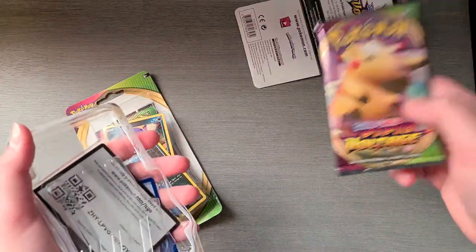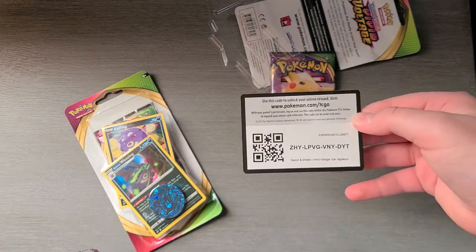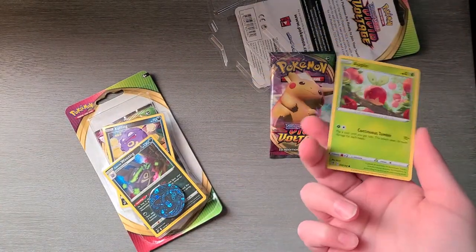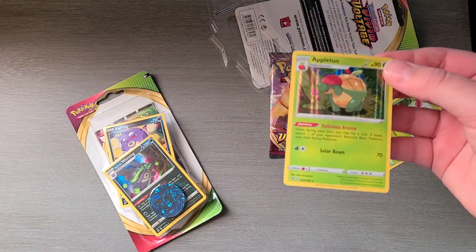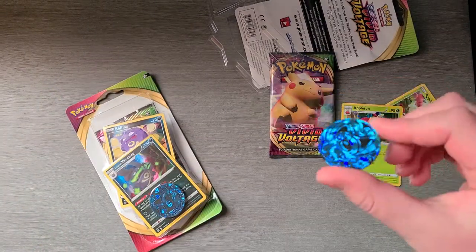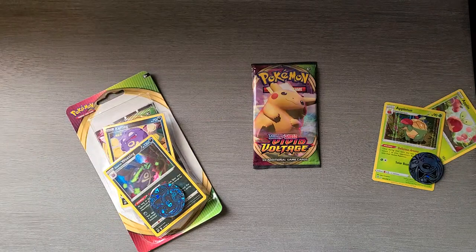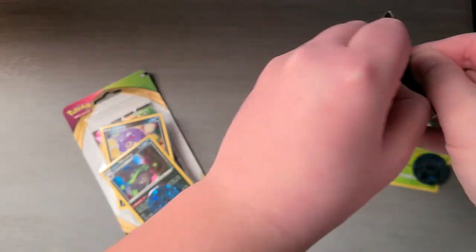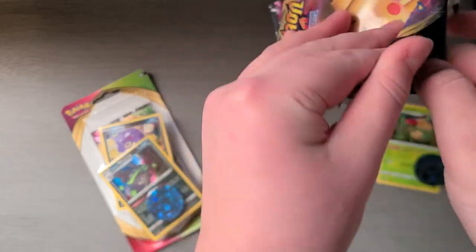Okay, you got one Vivid Voltage booster pack and a code card. You got an Appletun card and then you got the holo card, which is nice. And then you got a Fione coin. I got this all from Target. They have not been restocking cards at all, so I'm happy they finally got it.